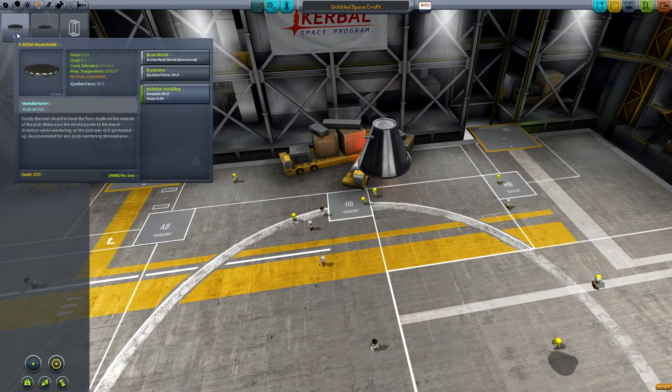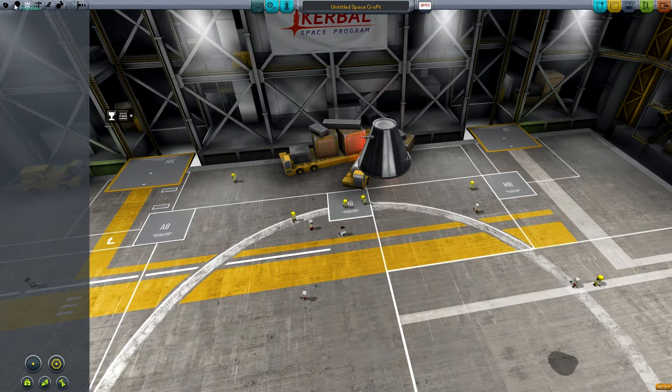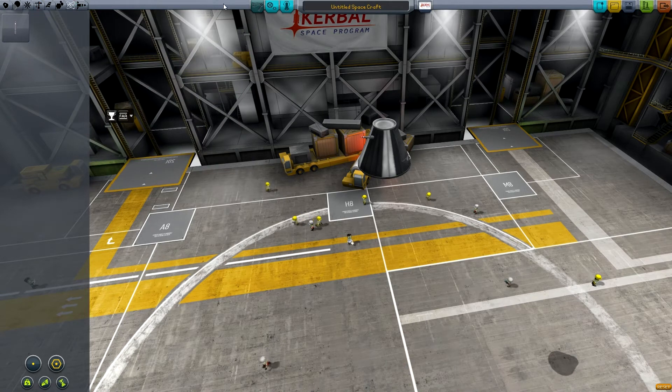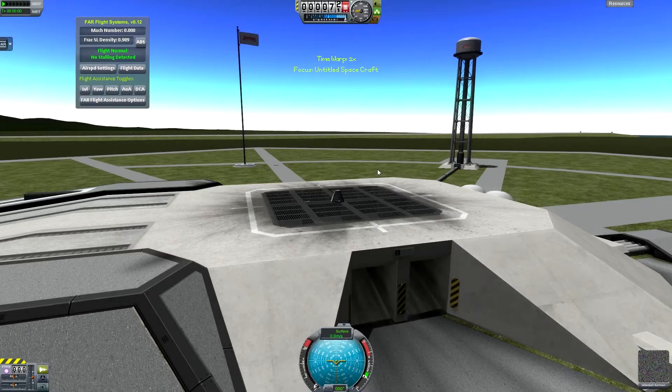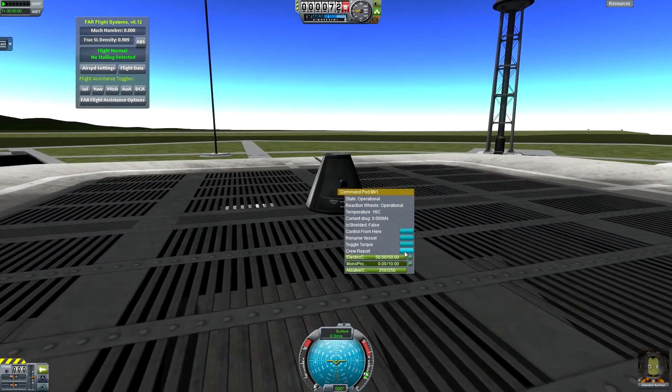These are modded in parts. Right now, the heat shields are the only modded in parts that we have access to. What I'm going to do is the first thing that anybody playing this for the first time should do, which would be launch a brand new ship — or just launch this guy, because there's no reason not to. You can get plenty of science just from sitting here.